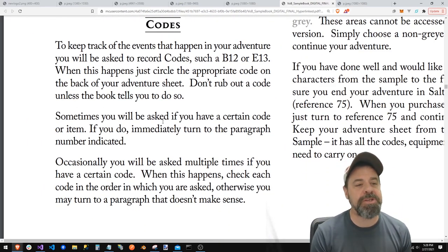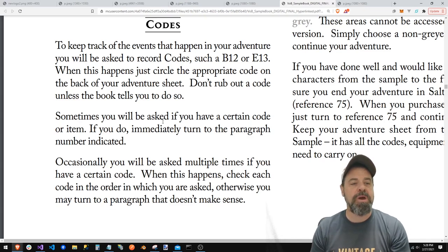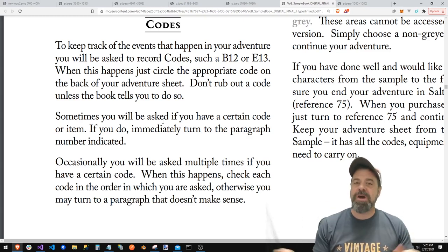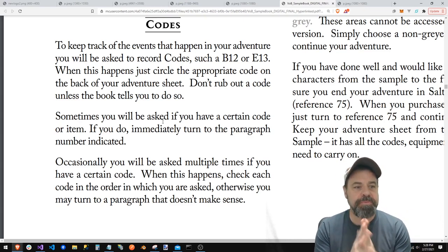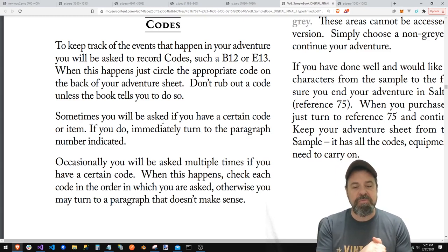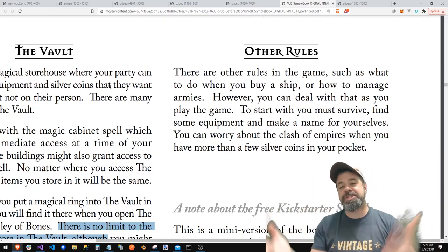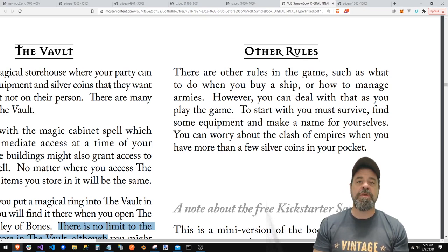To keep track of the events that happen in your adventure, you'll be asked to record codes such as A12 or E13. Circle the appropriate code on the back of your adventure sheet and don't rub out a code unless the book tells you to. This is how they determine what's actually going on based on how you've done things. Sometimes you'll be asked if you have a code — if you do, go to a specific paragraph. Check each code in the order in which you are asked, otherwise you may turn to a paragraph that doesn't make sense. There are other rules for ships and armies — we'll deal with all that later.